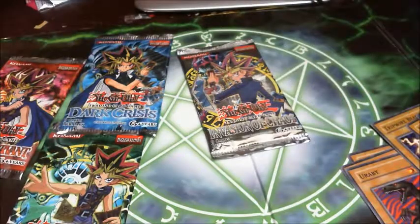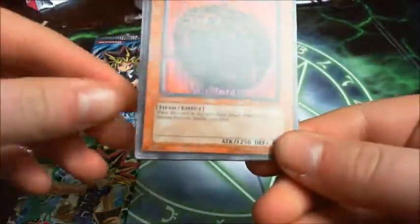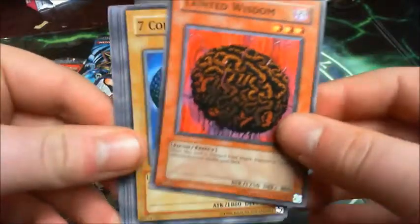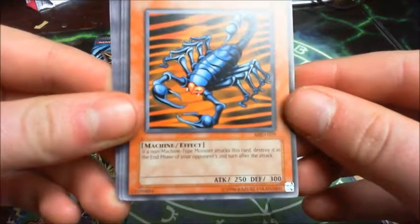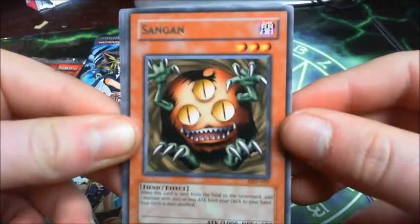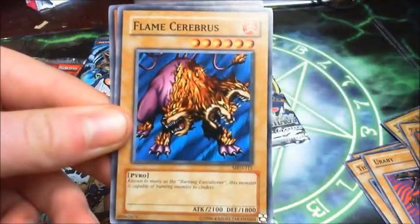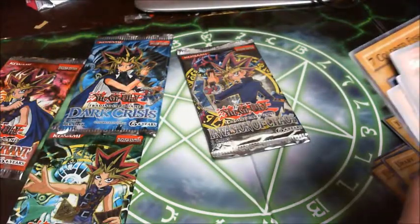Next pack, I'm opening the Metal Raiders. I've got Tainted Wisdom — when this card is changed from attack position to face-up defense position, shuffle your deck. Seven Coloured Fish. Steel Scorpion — if your non-machine type monster attacks this card, destroy it at the end of the phase. Original Harpie Lady. Sangam, which is recently banned, so that's a shame. Illusionist Faceless Magician. Hibikimi. Flame Cerberus. And Swamp Battleguard. So, Sangam.